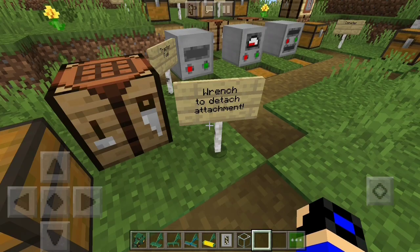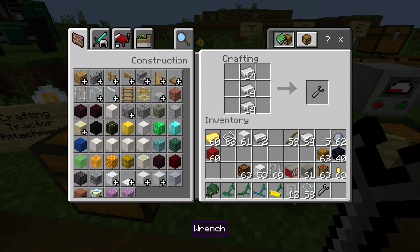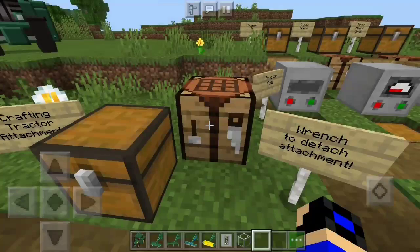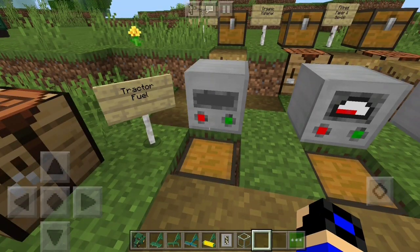I forgot to mention: you use the wrench to detach attachments from the tractor. To craft it, you just need three iron ingots. That's how you remove an attachment when needed.